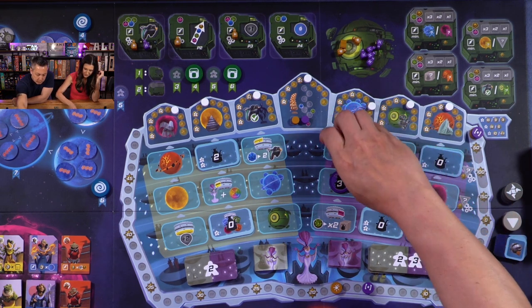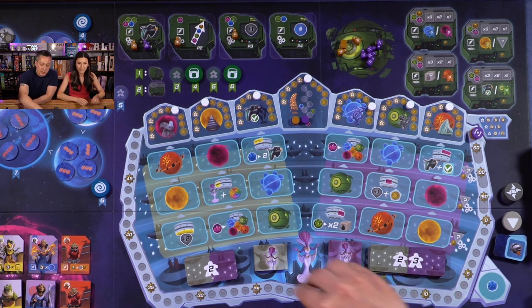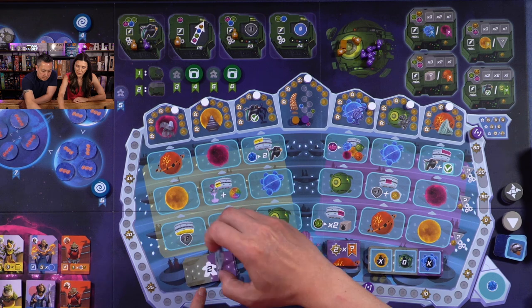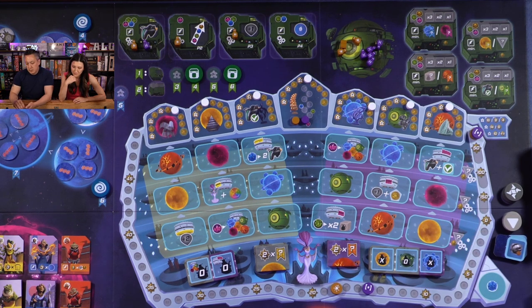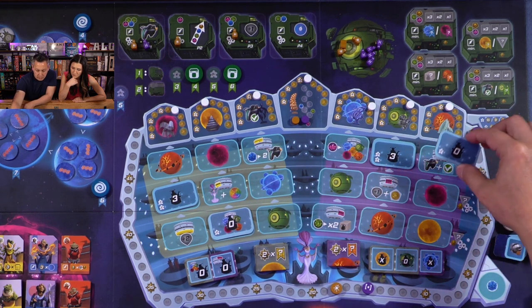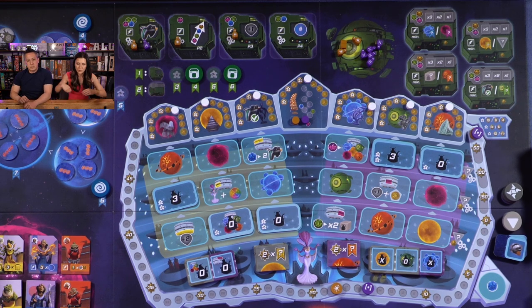These are coming back to player boards. Resetting and new policies coming out. For two players the blocking numbers are three, then four, then five — so we're on round three now. We can say yellow planet is three, blue planet on this side is three, then we have zero on the green planet on both sides. That's the setup.